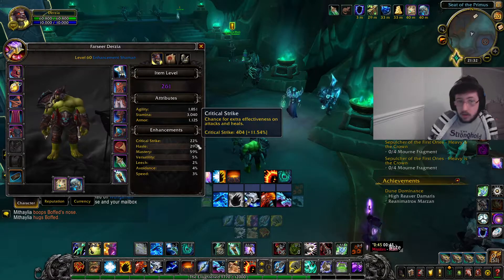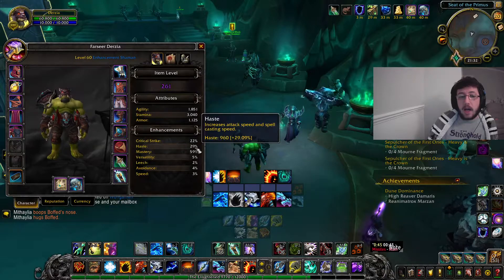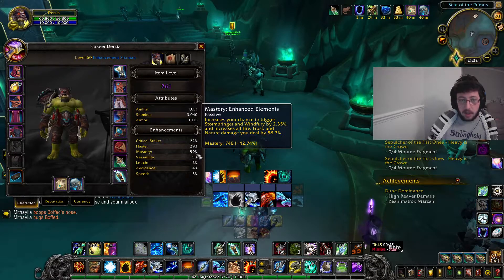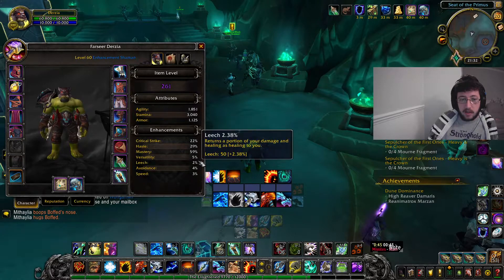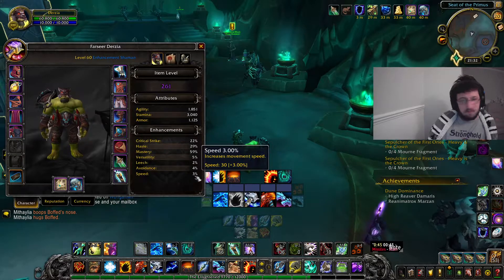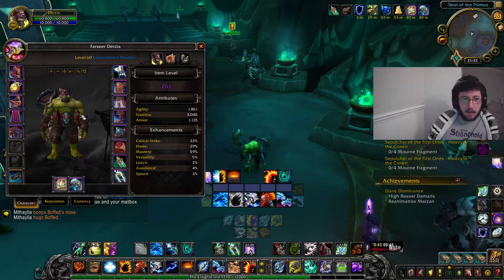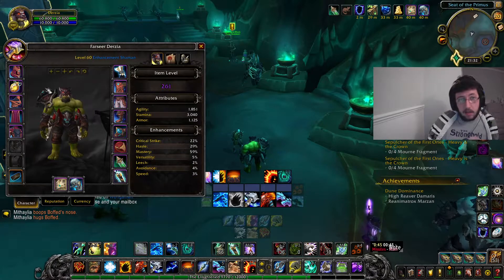So my stat weights are: I have 22% crit, 29% haste, and 59% mastery. I have 5% versatility, and leech, avoidance, and speed - they're not really needed. I am going to hover over my gear one after another just so you can see what gems and enchants I have got.